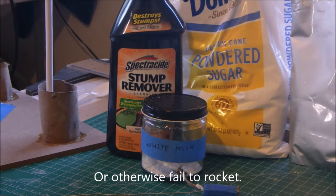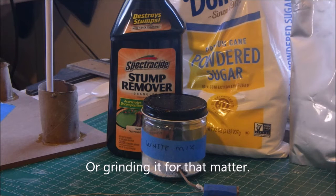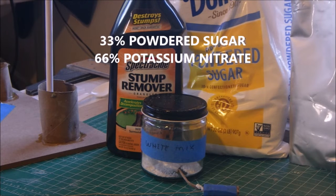The fuel of the rocket is composed of two things: powdered sugar and potassium nitrate, or saltpeter. You can easily obtain potassium nitrate in the form of saltpeter, which is already finely ground, because the last thing you want to be doing is grinding potassium nitrate in an oven unless you want to have an insurance claim. Mix the two together in the right proportions — about 33% sugar to 66% potassium nitrate — and you have what is called white mix, the main rocket fuel.